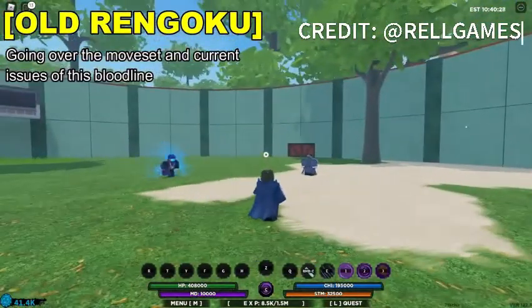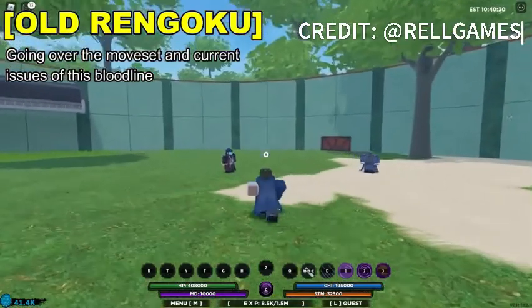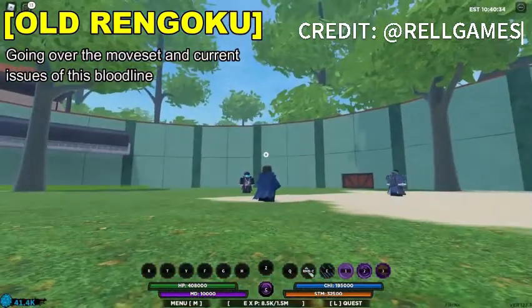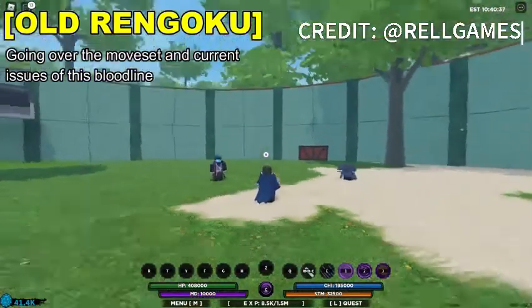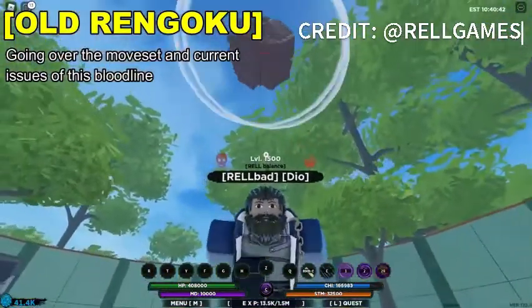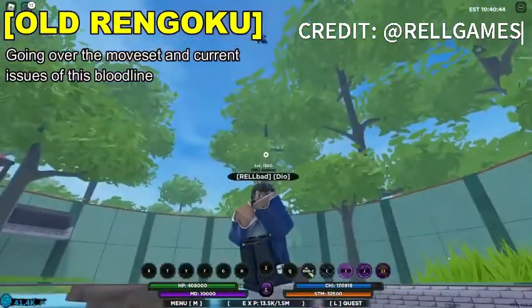Now the third move — it was decent before Kagoku. The third move is decent as well, except you can't really do combos with it because it plays slack stuns in the air. It has old effects.